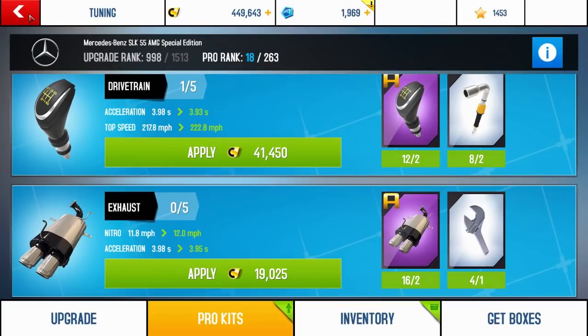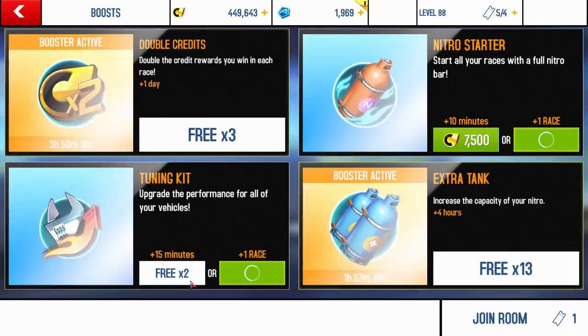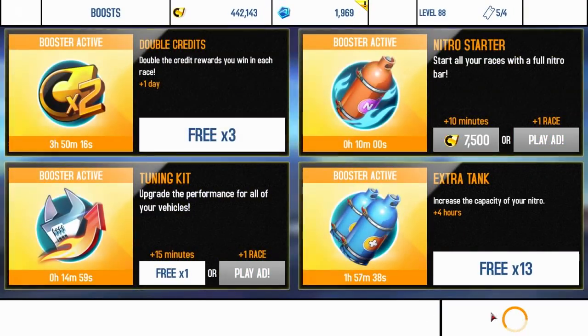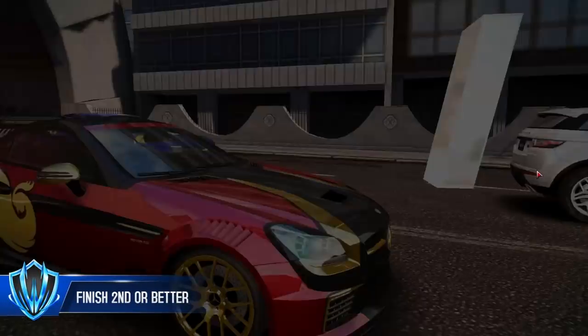Pro Kits are actually slightly more speed efficient than the normal upgrades, so it is probably best to do them first. But this car, no matter how you tune it for top speed, it's going to be amazing in multiplayer.